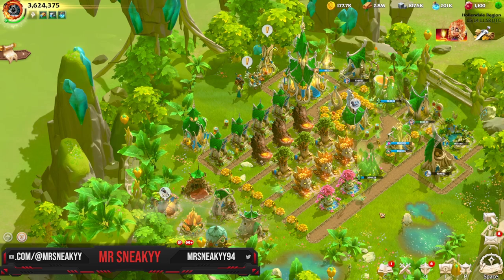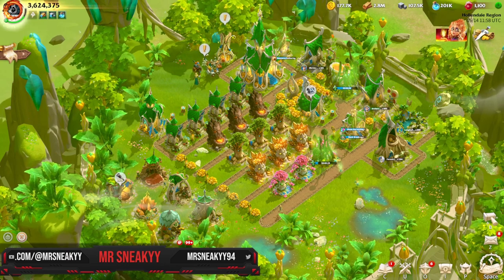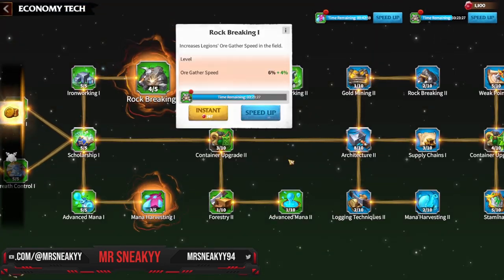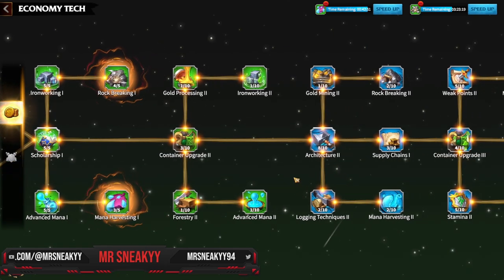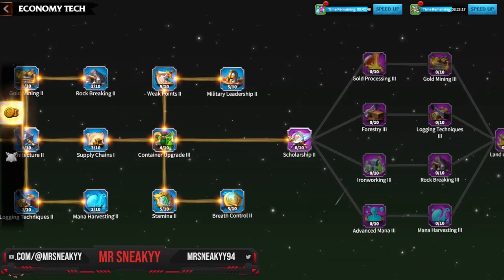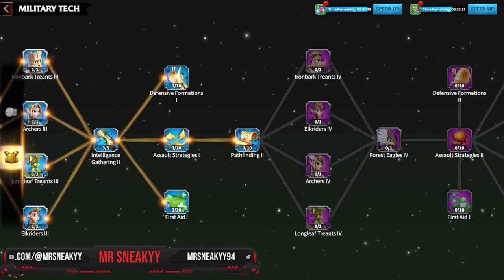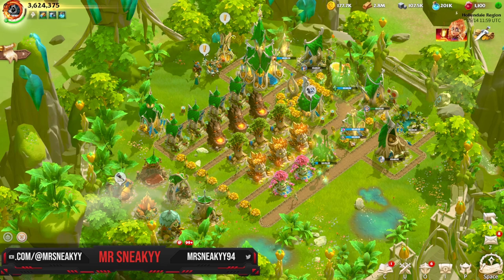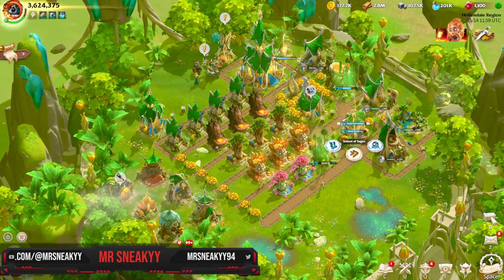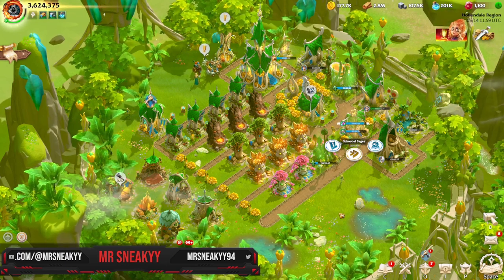That's the main City Hall building progress state. Going into the research — we are just at the moment relying on passive time to complete some of the earlier stages of the Eco Tree, while we wait to unlock our scholarship and our Tier 4 research at City Hall 21. We've got a little bit to go on that, but when we do start pushing the research side, I'll put a full video out for you guys so you can see that happening.